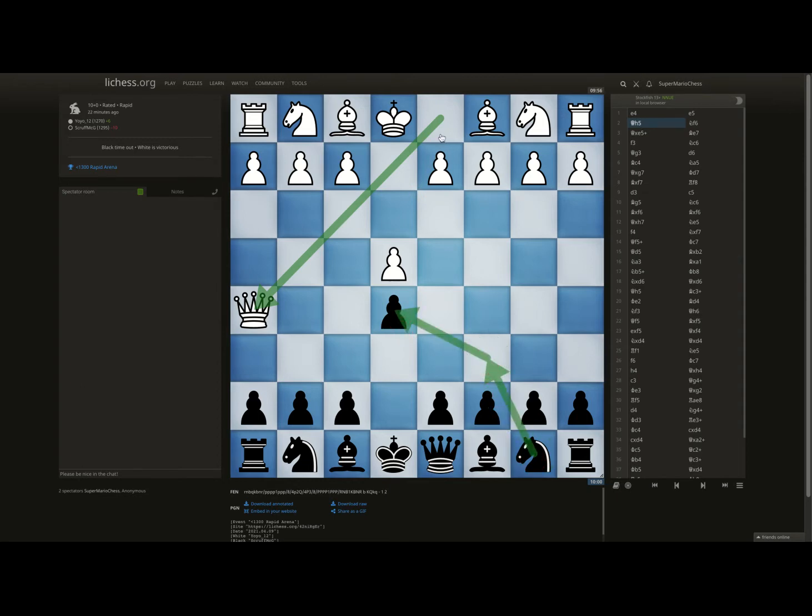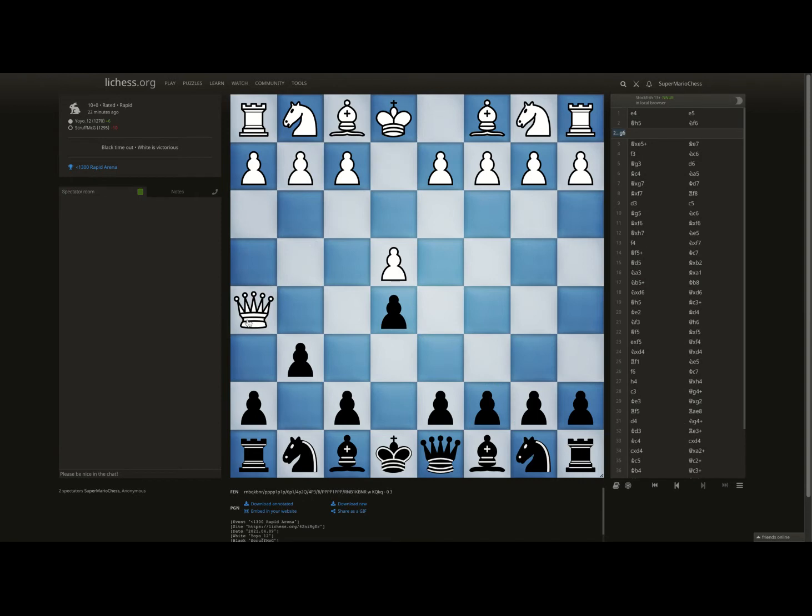What black is hoping for and the way he's trying to trick you is that he's hoping you play g6, followed by Queen takes check, and then whenever you try to block this way or that way, he'll take your rook for free.